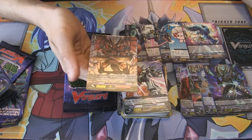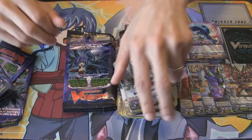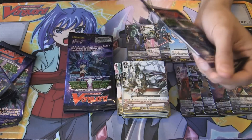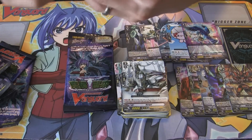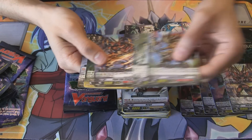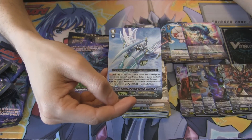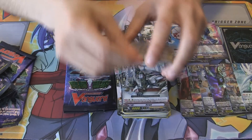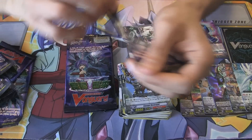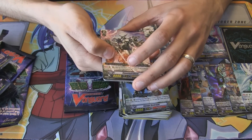Looks like we've got something else here as well — Dual Axe Arc Dragon, Double R. That's a pretty good Double R. Kind of feels like we've rinsed out that box already, so if any of you buy a box from your locals and you pull nothing, this might have been it. Oh, is that another holo? Not exactly the best one, but Knight of Godly Speed, Galahad, Triple R. I don't actually think we've ever pulled that before, so that is actually our first one. The artwork does look really cool though. That is close to a box's worth of holos already.